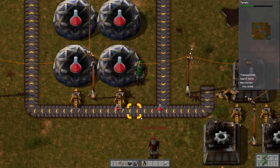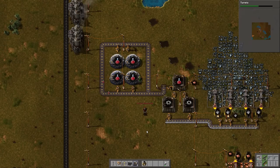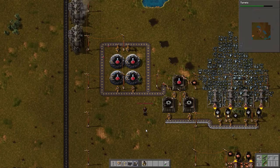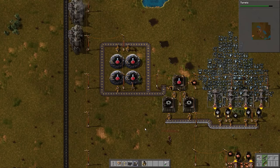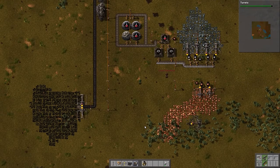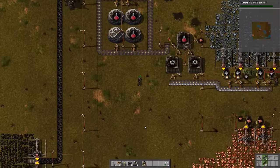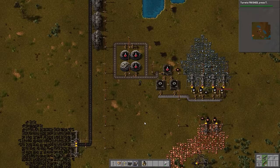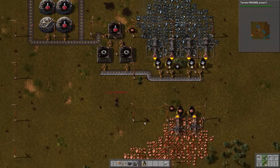This is now effectively automated, only if the science requires just red science packs. Later on when research requires more types, we're going to have to make a much more complicated layout to handle that — but that's half the fun of this game. A lot of this game is organization, learning different types of efficiency, finding things that are aesthetically pleasing to yourself. I really enjoy setting things up and just watching them work.